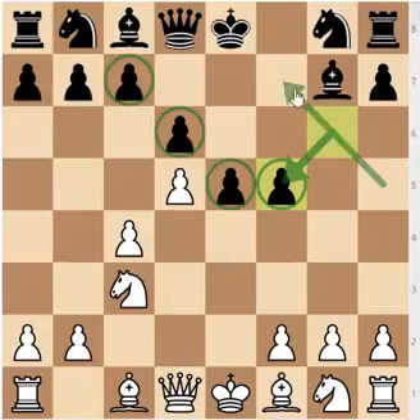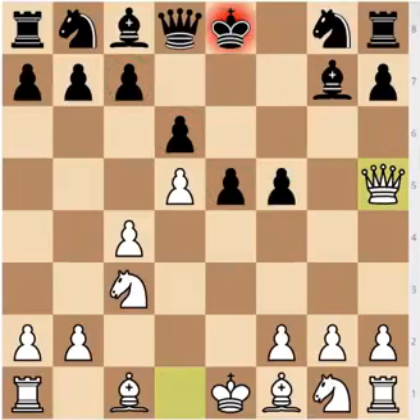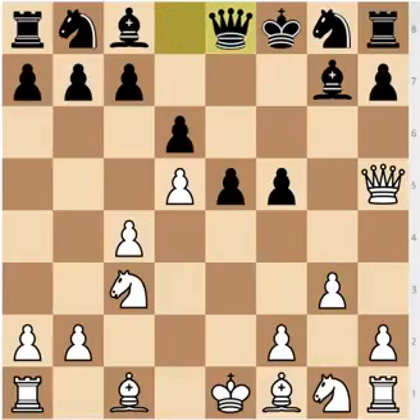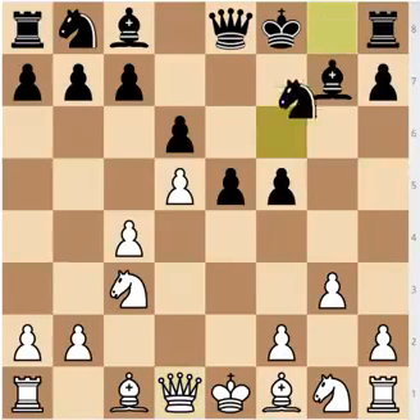This leaves White with the option of checking the king — Qh5 check, Kf8, not a big deal — then g3, preparing to fianchetto or play Bh3, which is a more common idea. Qe8 trying to exchange queens, Qd1 declining, Nf6, and play continues from here. Whether this is the best way for White to play is arguable. I don't think it is, so the move d5 is fine and these positions are okay, but I think Nf3 should be played instead of that.